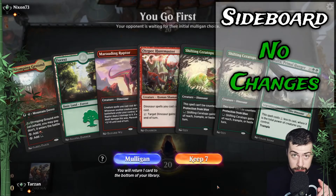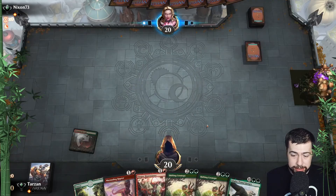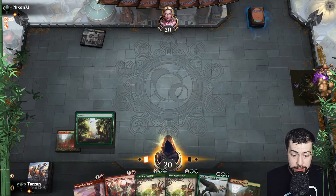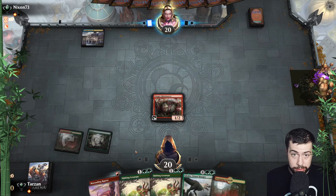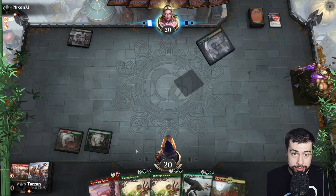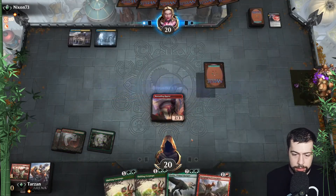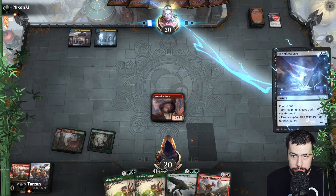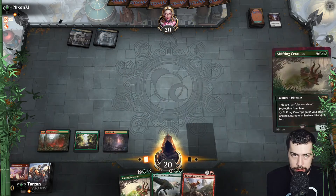All right, here we go — no changes to the sideboard. Felt we should aim to go as fast as possible, keep Ghalta in, still got the spell hate which hopefully comes in pretty handy. Nice getting the Hunt Master down. If they kill it we still got Marauding — maybe they go Thoughtseize and take the Marauding Raptor. That's all right, hopefully they run out of gas. We're waiting on that fourth land again, hopefully it doesn't go like game two. There we go — okay, we're in business, we're cooking.